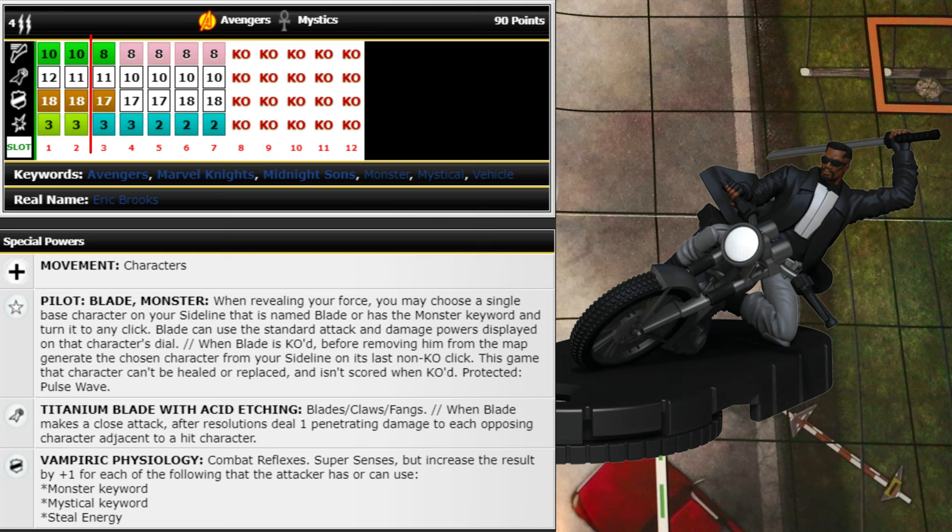The number one pilot there would probably be the legacy card Hulk that everyone wants to use for Cap-Wolf. There are a lot of great monsters and a lot of great Blades in this set so plenty of good pilot options. He has a special attack power: Blades/Claws/Fangs — after resolutions deal one penetrating damage to each opposing character adjacent to a hit character. Great to spread the damage out.